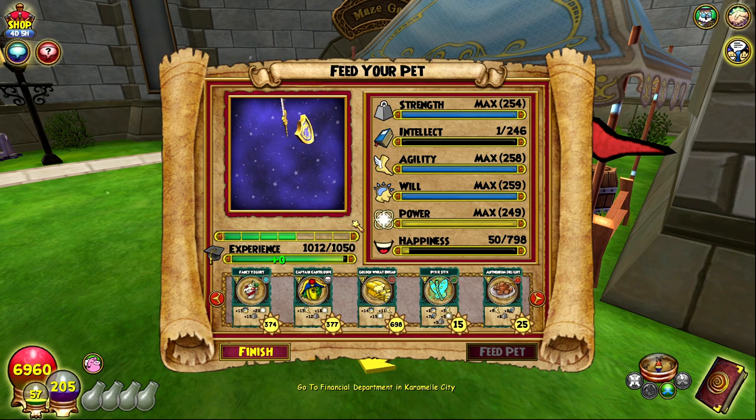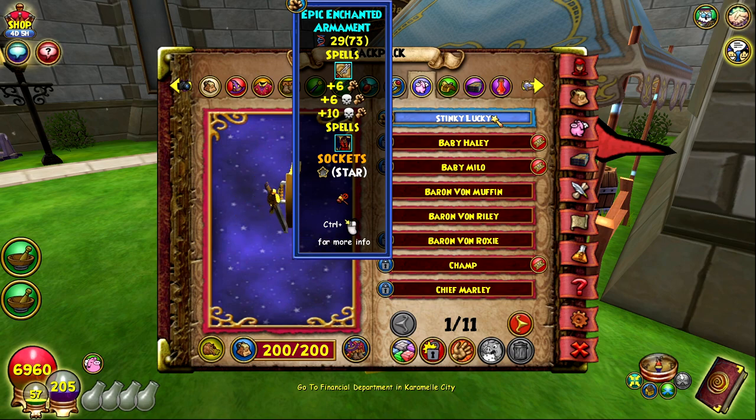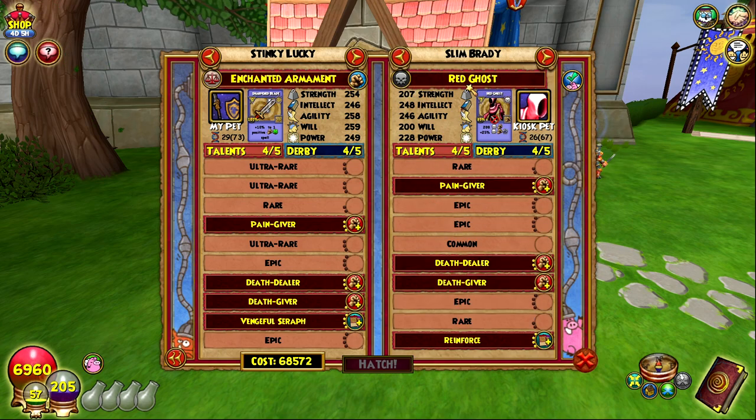Pain giver — we're in the exact same spot as we were with the last pet. Why are reinforce and bulwark so rare? The last time I tried to make the bulwark pet I literally never got it in so many hatches, and I've done so many hatches with this reinforce pet and still haven't got reinforce once. It's been a bit since I hatched with the kiosk but I'm not 100% sure it's been an hour. Gonna go check — if the gloomy eye is in there, I'll hatch with that one again. No, it's not back in yet. The only decent death one has super low stats, so I think I'm just gonna yellow this one.